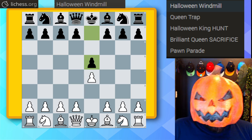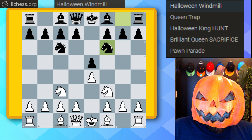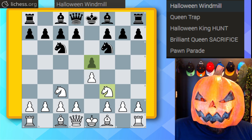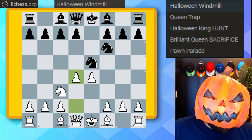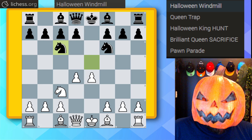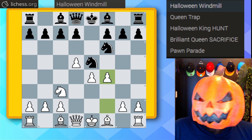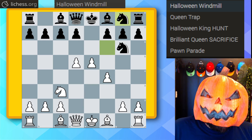We start with e4 e5, knight f3, knight c6, knight c3, knight f6 — the four knights opening. Trick or treat: we got the Halloween gambit with knight takes on e5. Black takes, pawn to d4, knight c6. This is not the best move, because white just keeps pushing pawns forward: d5 kicks the knight, pawn f4 kicks the knight again, knight g6.